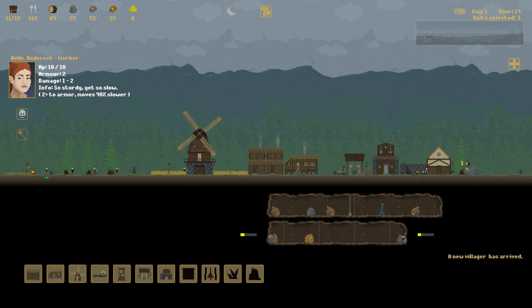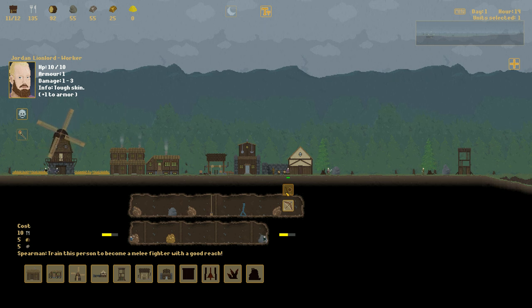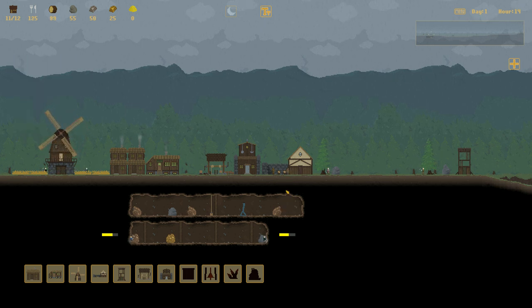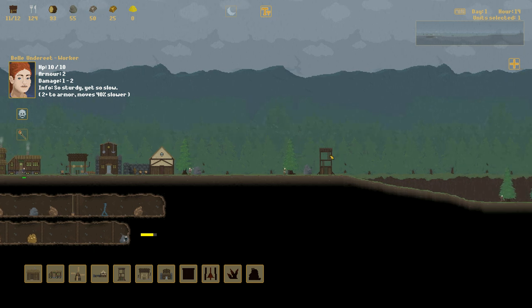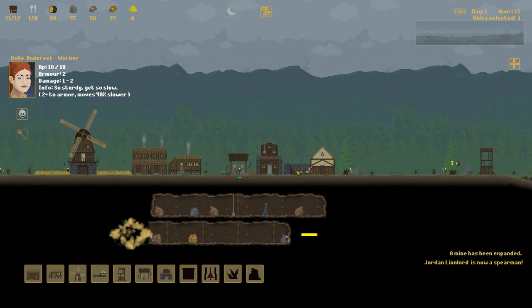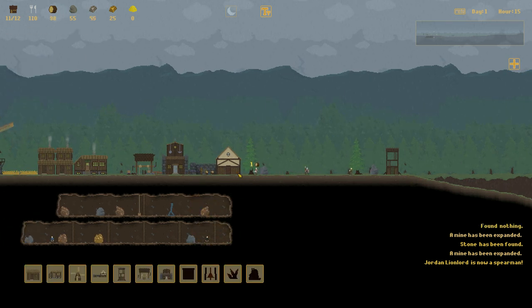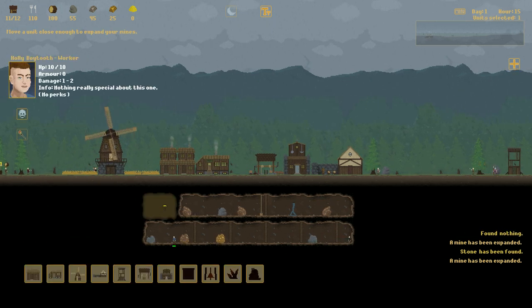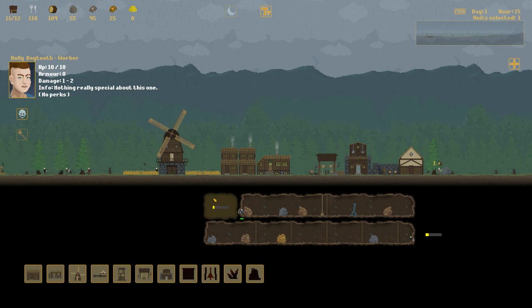We'll go ahead and train some spearmen — that costs 10 food, 5 wood, and 5 iron. I'll put archers in the tower anyway, so I may make this guy an archer since he's not going to be moving much in the tower. We now have a new spearman — we'll put him out front. We'll make another character an archer as well. You can retrain them — notice there's still a little spearman icon below him.